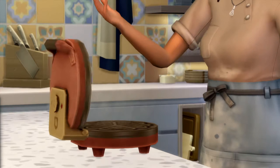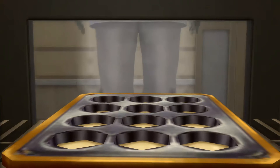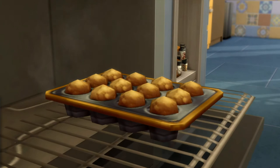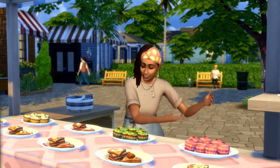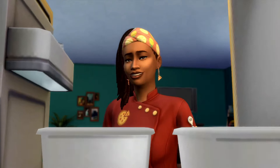We already had kits in the past and game packs that involved cooking — for example, the game pack Dine Out, the stuff pack Cool Kitchen Stuff which included kitchen appliances and an ice cream maker. We've also had cooking as part of other packs like Cottage Living, which included the canning skill and the simple living lot trait, which made us have to use all our own fresh ingredients to cook within the household. We had Grand Feast which came with Seasons, and our ability to sell food and baked items with Get to Work.